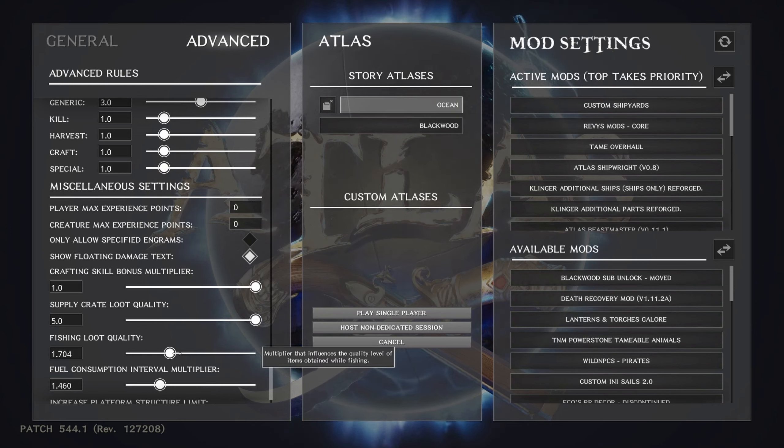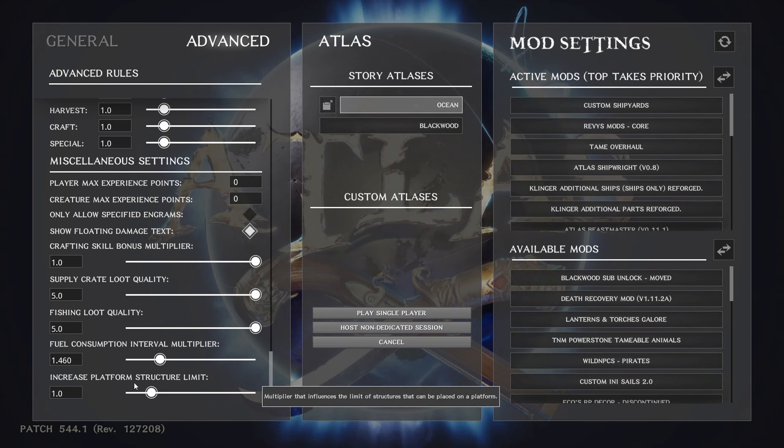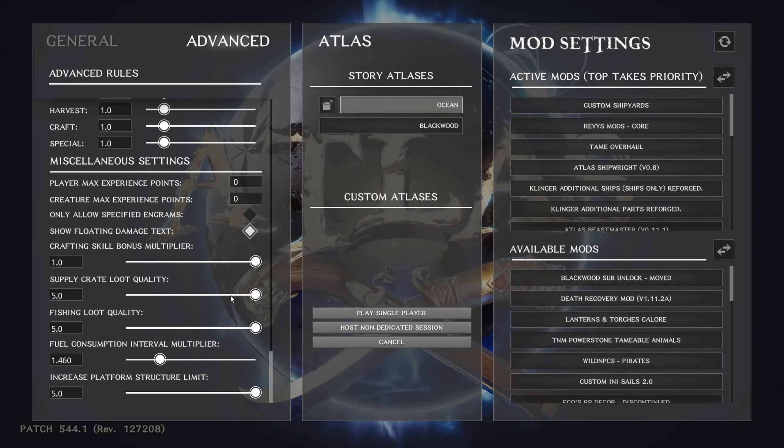Supply crate loot quality — I bump that up to 5, because it's just me and I'd like to get as much as I can. Same with fishing loot — I don't fish much, but I bump those two all the way up. Fuel consumption I leave alone. Increased platform structure limit — I put up to 5. That's it — all the settings, nothing changed in any INI settings or core game files. This is just what the game gives you to make adjustments.